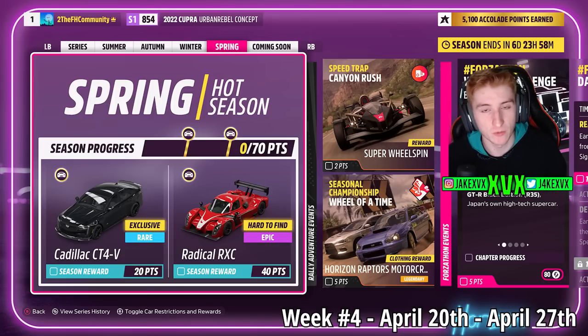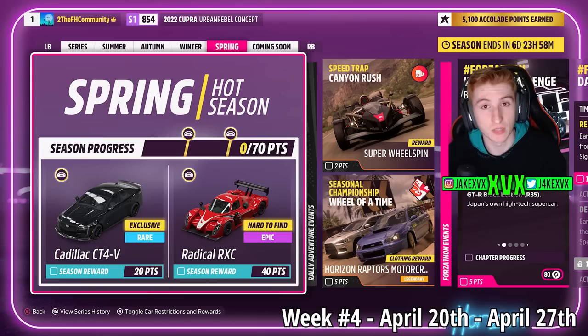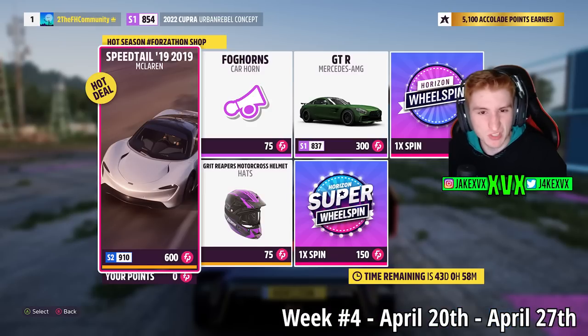Spring, the fourth and final week. For 20 points you can get the fourth and final new car, the Cadillac CT4-V. For 40 points you can get the Radical RX-C, and then over in the Forzathon shop you can grab the McLaren Speedtail, Mercedes-AMG GTR, the Grit Reaper's Motocross Helmet or the Fog Horn's Horn. Here are the rest of the challenges on that fourth week.